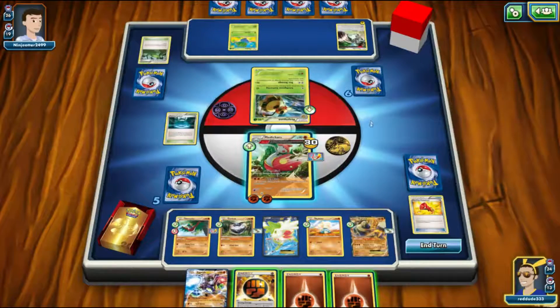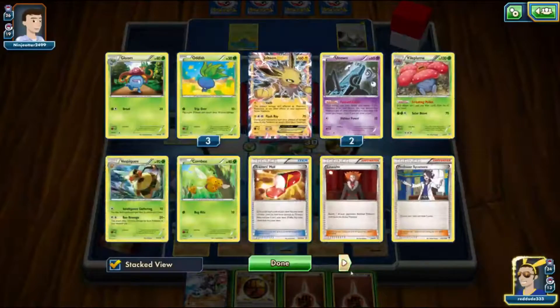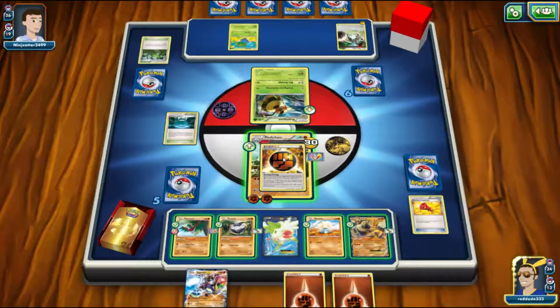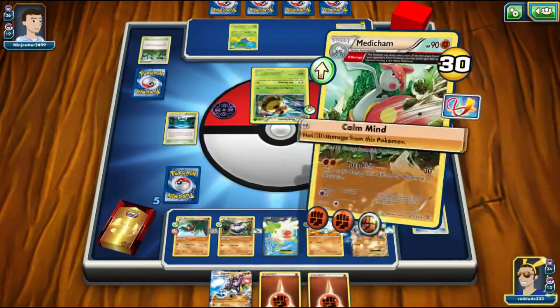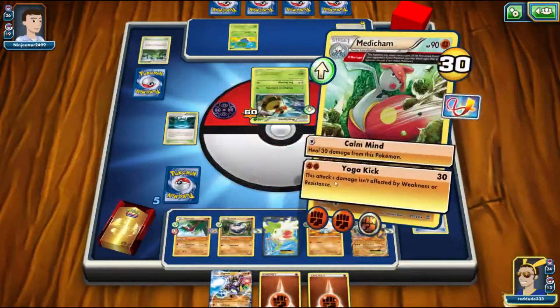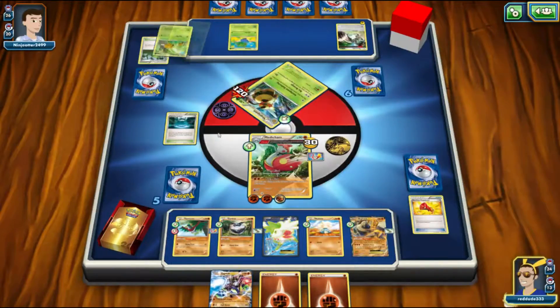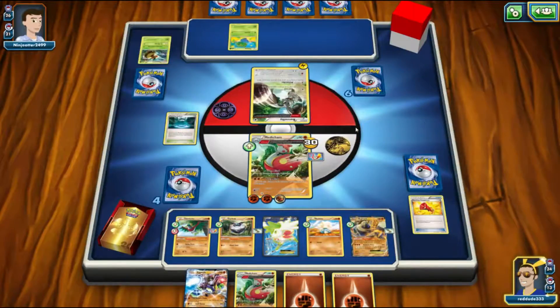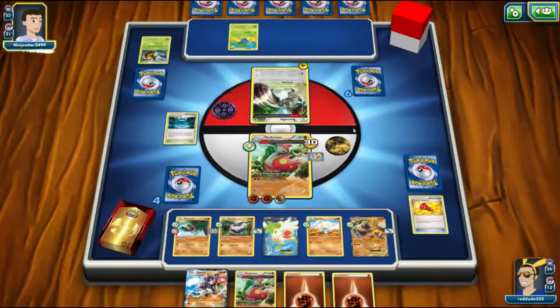We're going to put down our stadium so they have a harder time getting into Vileplume. The question is what energy do we attach — do we go for the knockout on Vespiquen? The fact that we used the Megaphone to get rid of the two Float Stones makes me think they probably won't find a Float Stone next turn. So if we take a knockout on Vespiquen, will they be able to retaliate? The answer is probably no. I'm going to go with Yoga Kick — taking the knockout means they'll have a hard time getting another Vespiquen up with an attack next turn. They'd need a third Float Stone or an AZ.